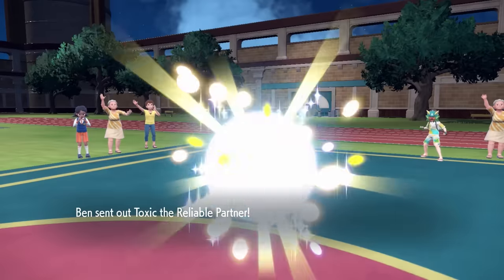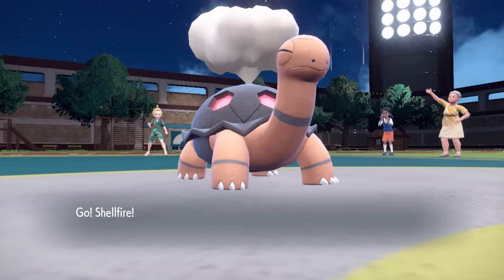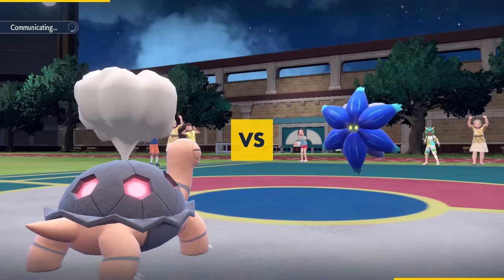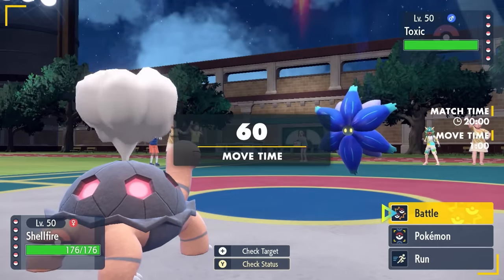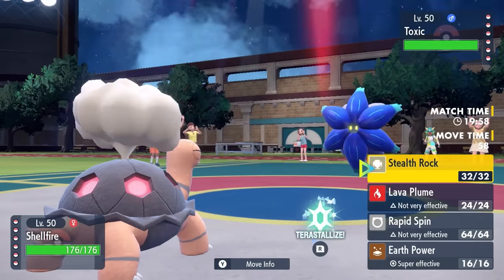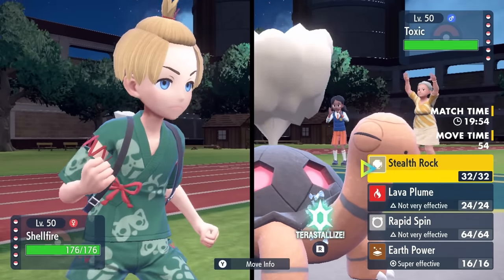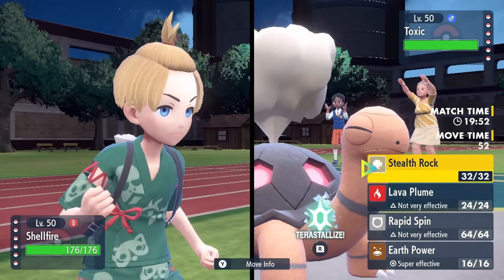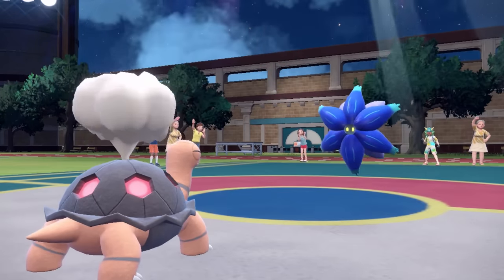Alright, my opponent leads off with Glamoura. I toss out Torkoal, and we are here to make it sunny — we don't care if it's nighttime, there is now a Drought. We have a pretty interesting matchup against Glamoura: we both have the ability to lay down hazards and we can both spin them away. I'm going to go for Stealth Rock regardless — we're going to compare rocks.